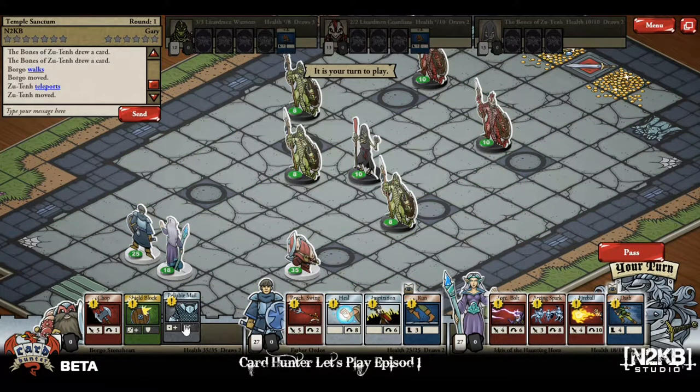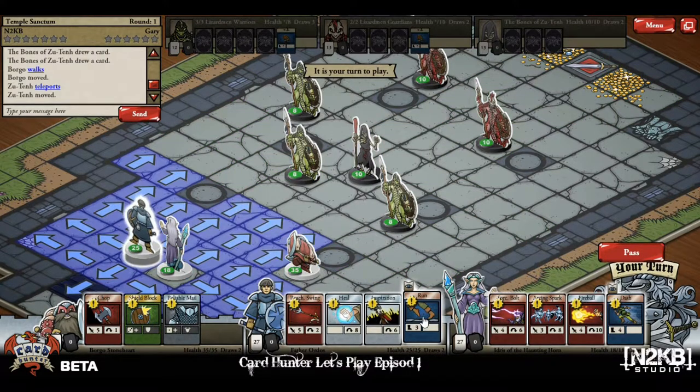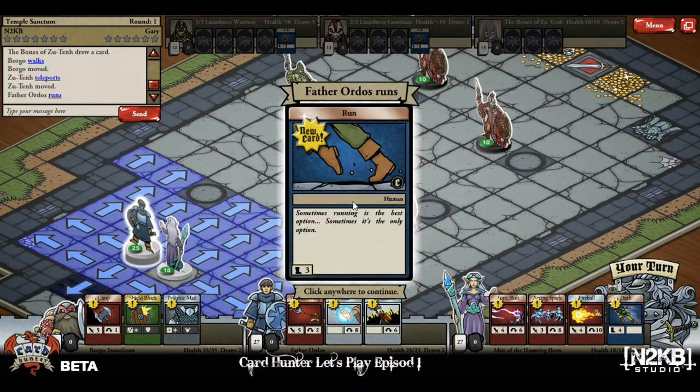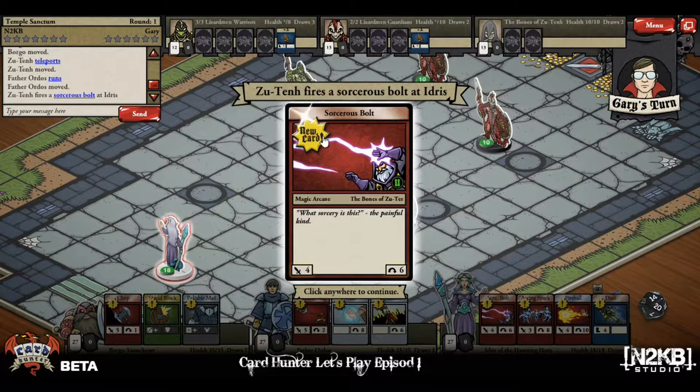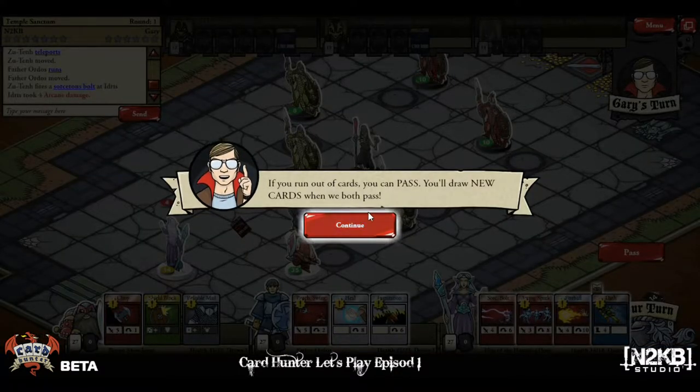Let's play another one and get him up into the fray. Sorceress bolt — attack four. If you run out of cards you can pass, which is basically a way to end your turn. They get a shot to go one more round; if they can keep going they do until they have to stop. Then once they pass, you draw all new cards.